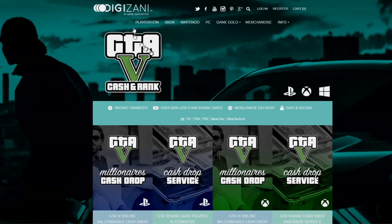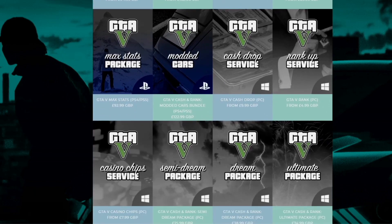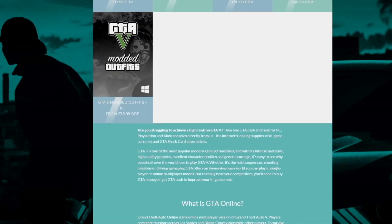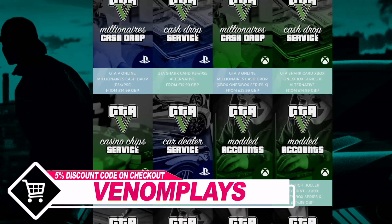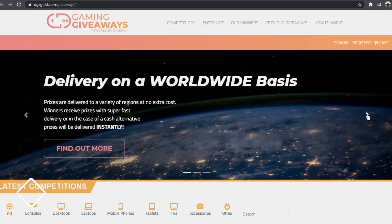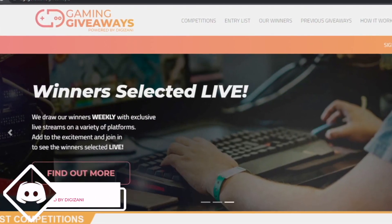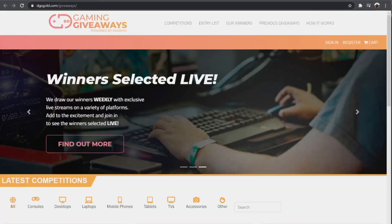Here's a quick word from our sponsor. If you're looking for the best GTA 5 account services, be sure to check out Digizani — they are literally the best in the game for account services. Use code Venom Plays for five percent off your order. Digizani are currently doing giveaways where you can literally win Xboxes and all that good stuff.